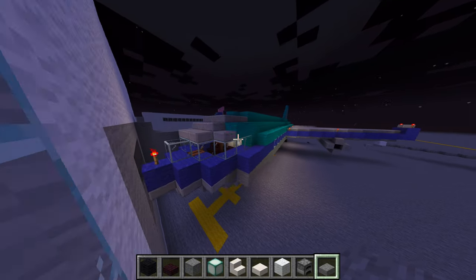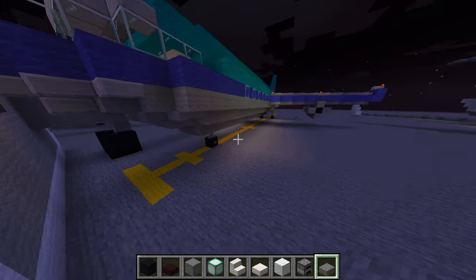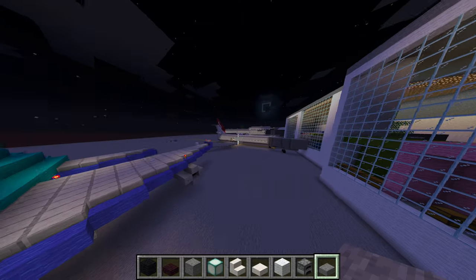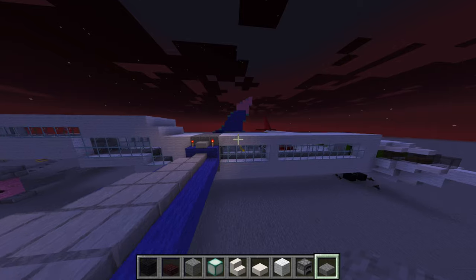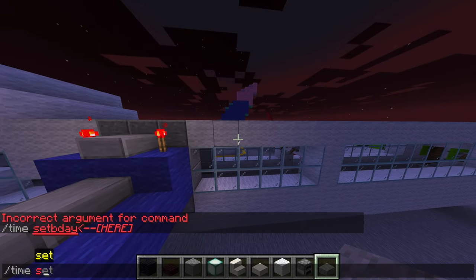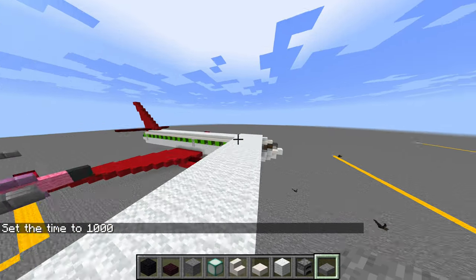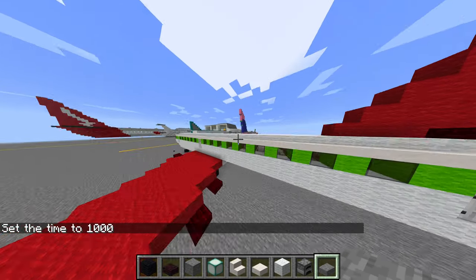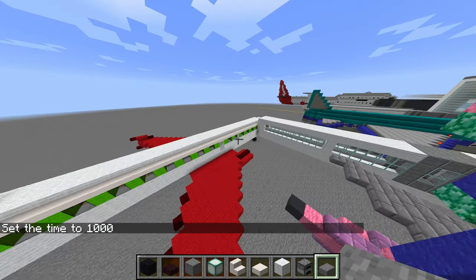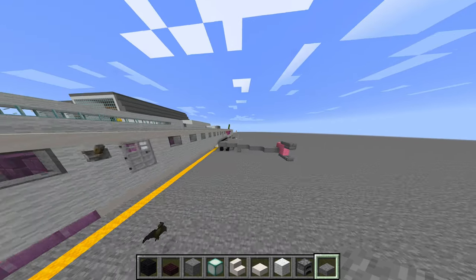So over here we have Spank Versions 101 plane. And then... okay, so this is the Peppa Pig plane — an A320, or actually an A318.